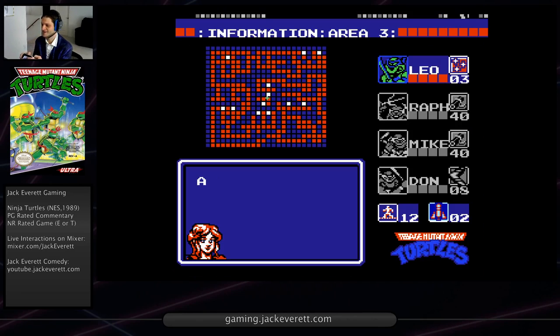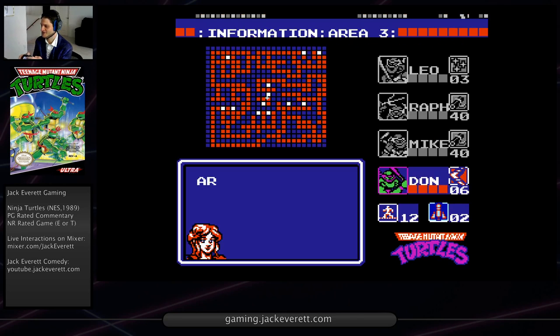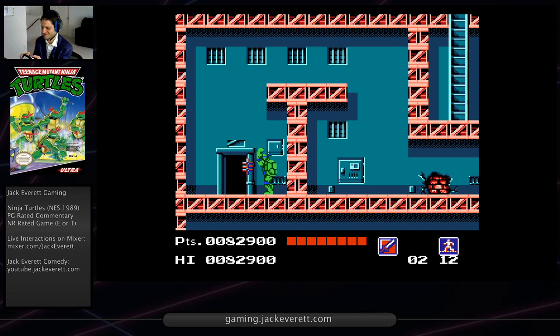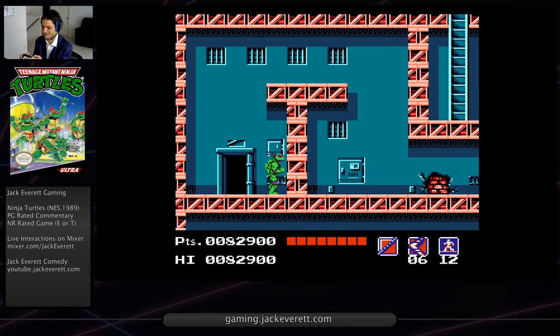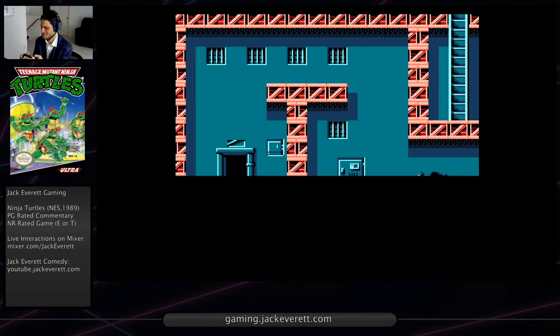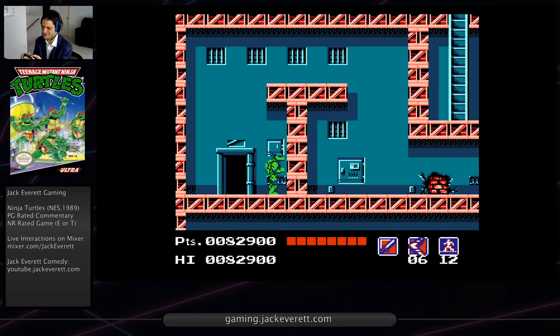Right here, boomerangs or Don will help. I'm going to swap all the boomerangs over to Leo. Leo can't capture the boomerangs while he has stars, so now I only have six boomerangs left, but it's better for Leo to have six boomerangs than those crappy stars. So that gives Leo all the boomerangs, and that'll be pretty helpful. I'll probably just use them here because there's going to be some fly guys since we got that enemy set.